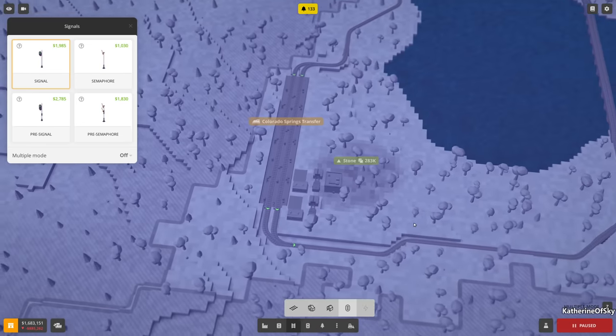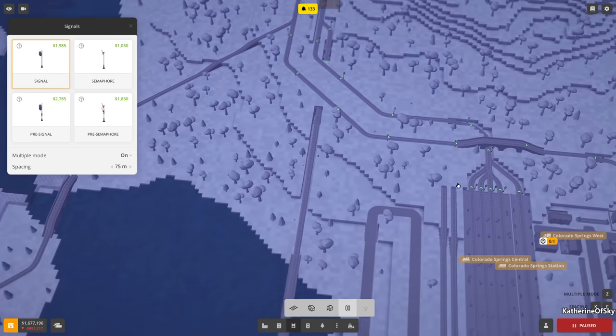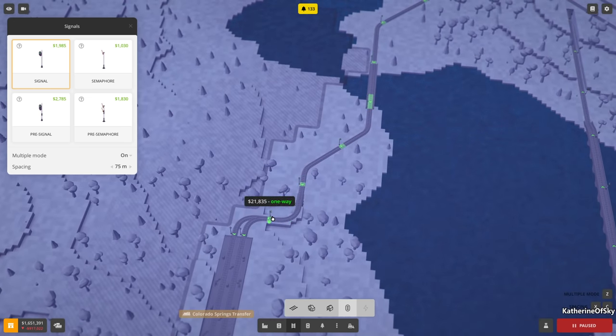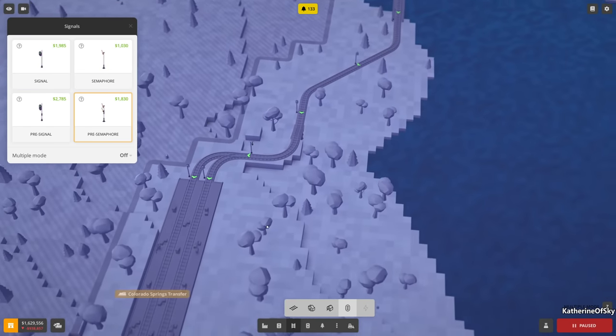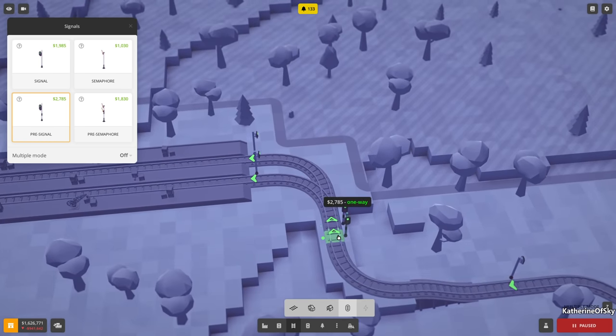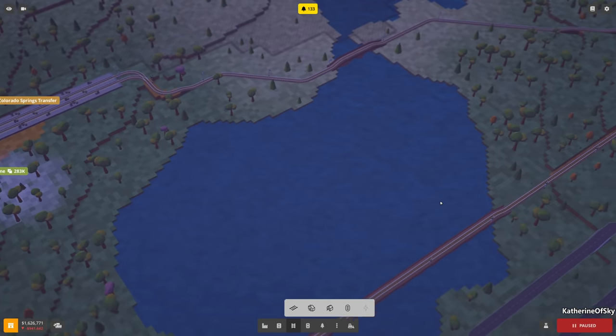Let's go and put our signals — we'll put in auto signals here. Tunnels and bridges seem to break the signal chain, so make sure you have what you need there. That bridge worked — maybe it's just tunnels that do it. We need a pre-signal or a pre-semaphore. These are not four different signals — these are two different signals, they just look different. So signal is the same as semaphore and pre-signal is the same as pre-semaphore — they do exactly the same function. We're going to put a pre-signal here that allows this signal to look ahead and see if either of these are red, then it won't tell the train to go to the red one. It'll go to the other one — it lets trains choose and be more efficient.